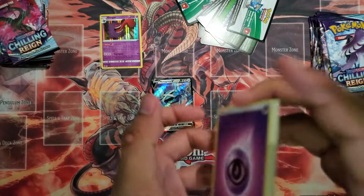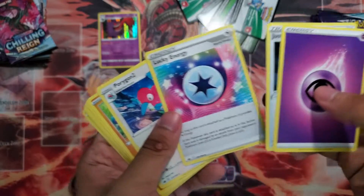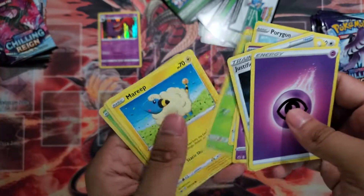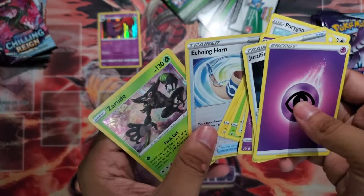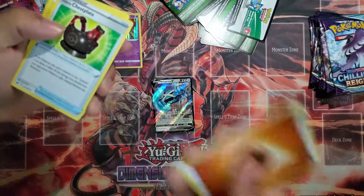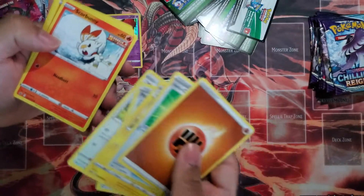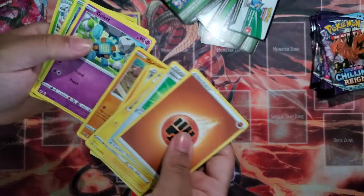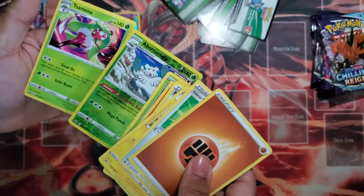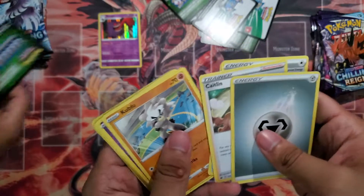Got any good deck ideas for this set? I wanted to build Lucky Energy Blisseys, but I haven't pulled a single Blissey. We got an Echoing Horn — nice. Fighting Energy, Chestplate, Flaaffy, Path to the Peak, Scorbunny, Diglett. Comment down below how to pronounce Scorbunny. We got a Caitlin, a Lucky Energy, Galarian Chestplate, and a Cuckoo that kind of looks like Kung Fu Panda.